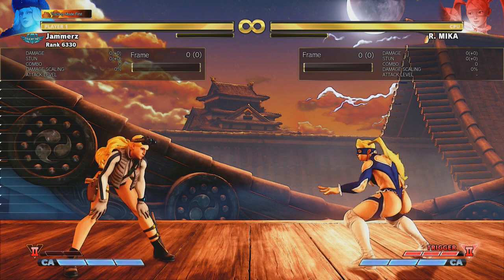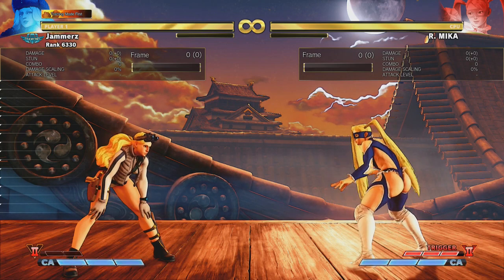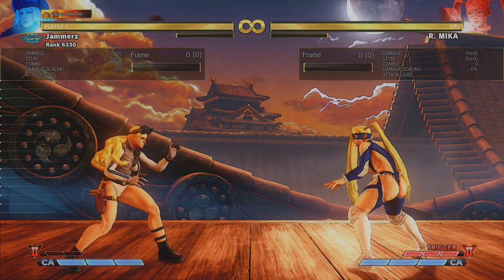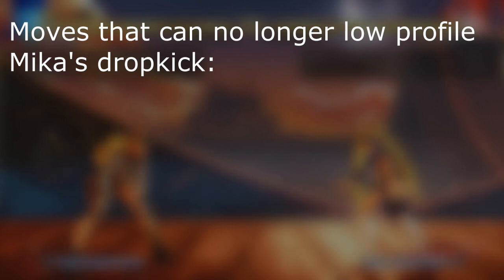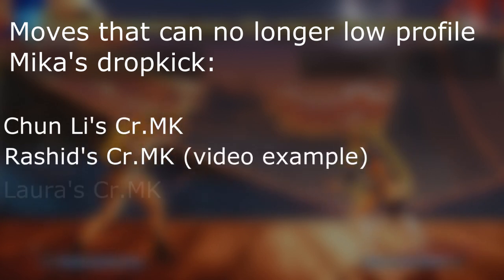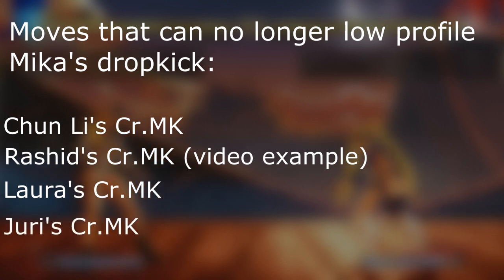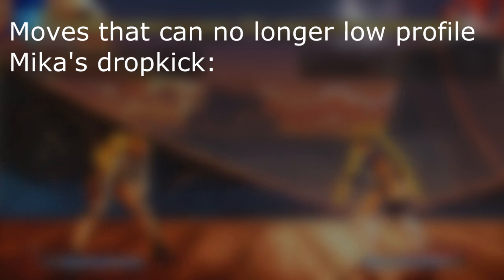Let me highlight on screen right now who this applies to. The moves that cannot low-profile the drop kick anymore — due to a hurtbox change on their end, not a hitbox change on Mika's end — are: Chun-Li's crouch medium kick, Rashid's crouch medium kick (the video's example), Laura's crouch medium kick, Juri's crouch medium kick, and Dhalsim's down-back medium kick, the thrust kick. Those moves can no longer low-profile the drop kick, so keep that in mind if you play those characters.